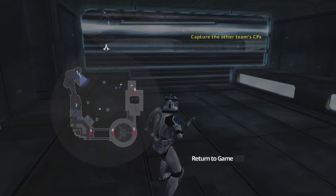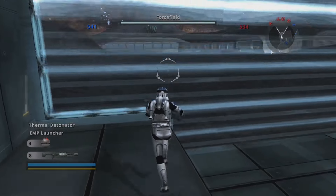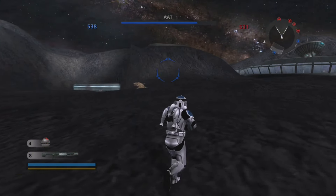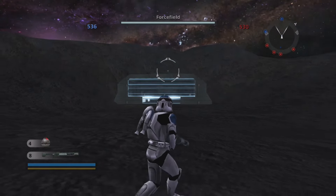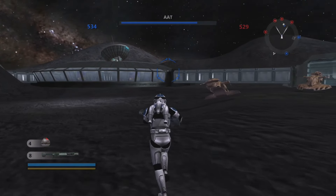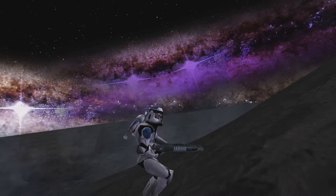I cheated to get out here. I used invincibility and I turned off the HUD. It's weird to think that turning off the HUD is a cheat — that's something I thought was funny when looking up cheats for this game. Anyway, yes — empty areas that you're not supposed to go to. That being said, let's take a look at some of these fringe areas.